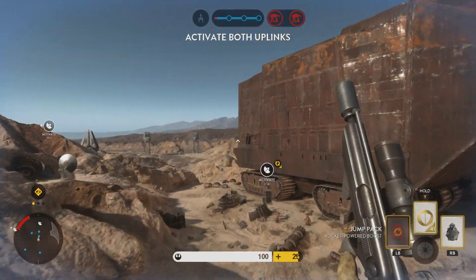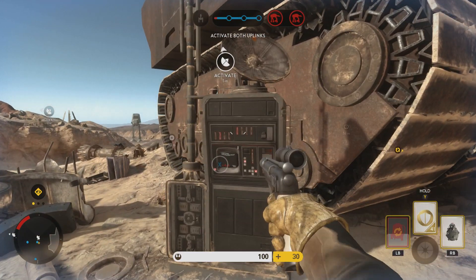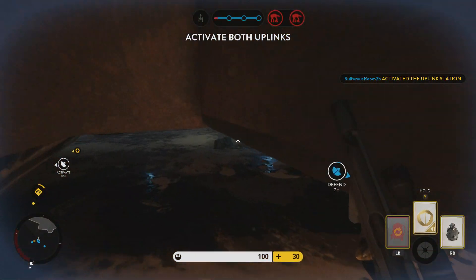Call in reinforcements. Switch on the uplinks. Uplink station engaged. Well done. Now defend it.